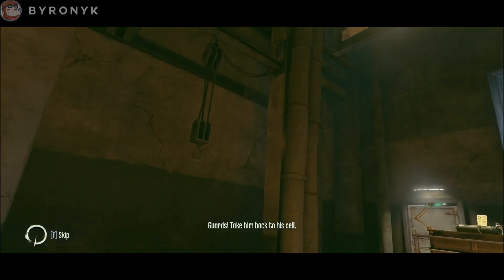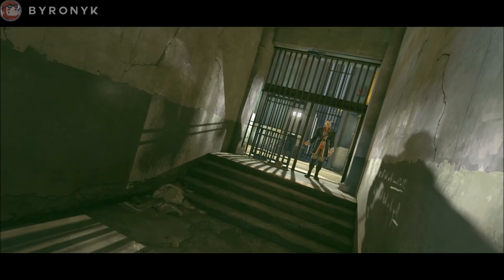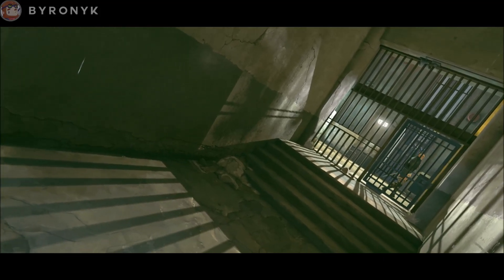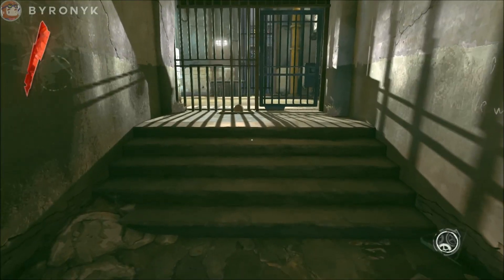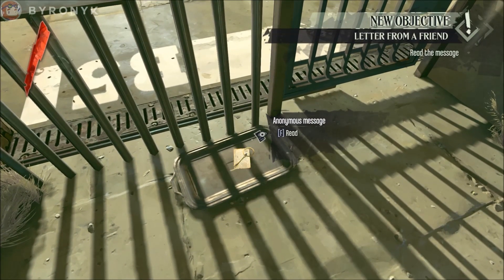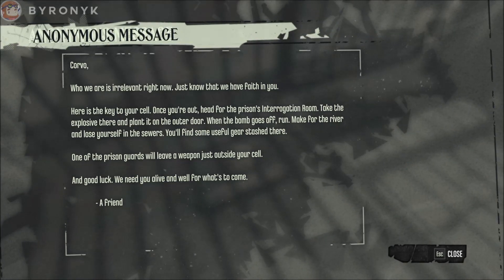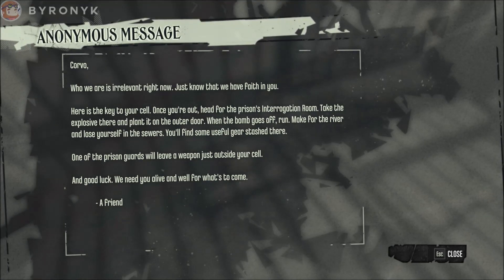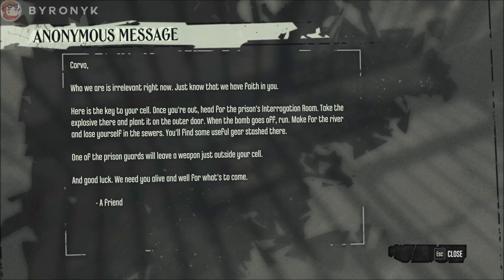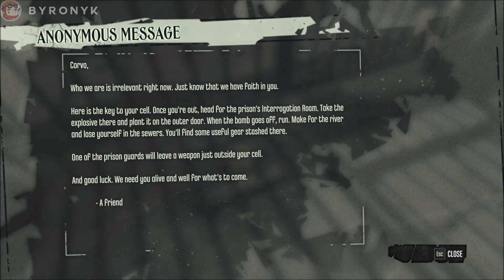Is it just me, or does this guy sound like the briefcase guy in the Half-Life series? He says something like 'in the wrong place at the right time' — or the right place at the wrong time, I don't know what he says. But his name sounded very familiar. Corvo, who we are is irrelevant right now — just know that we have faith in you. Here is the key to your cell. Once you're out, head for the prison interrogation room. Take the explosive there and plant it on the outer door. When the bomb goes off, run. Make for the river and lose yourself in the sewers. You'll find some useful gear stashed there. Out of the prison guards, we'll leave a weapon just outside your cell. Good luck, a friend.